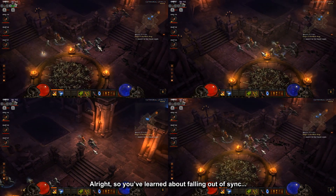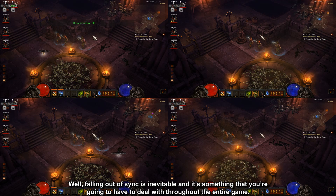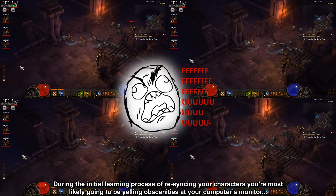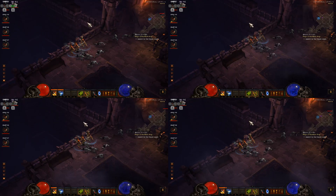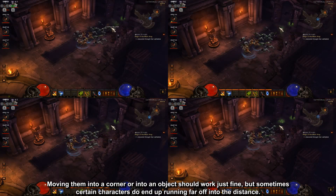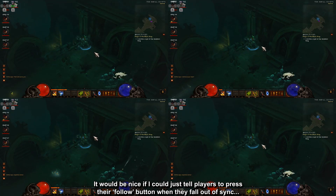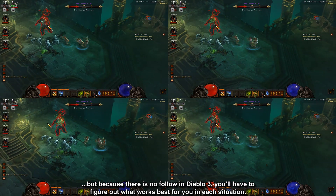So you've learned about falling out of sync, but what about bringing your characters back in sync once they're split up? Falling out of sync is inevitable, and it's something that you're going to have to deal with throughout the entire game. During the initial learning process of re-syncing your characters, you're most likely going to be yelling obscenities at your computer's monitor, but I assure you that after some time, you'll get the hang of bringing your team back together. The best way to go about this is to use the geometry of the game world to assist in re-syncing your team. Moving them into a corner or into an object should work just fine, but sometimes certain characters do end up running far off into the distance. It would be nice if I could just tell players to press their follow button when they fall out of sync, but because there is no follow in Diablo 3, you'll have to figure out what works best for you in each situation.